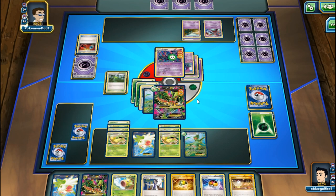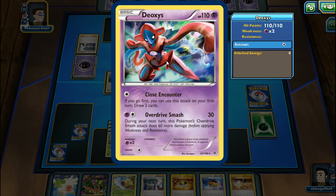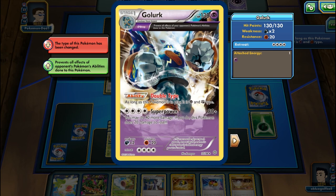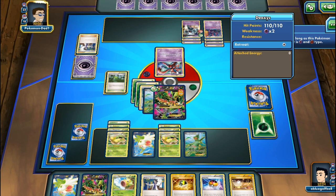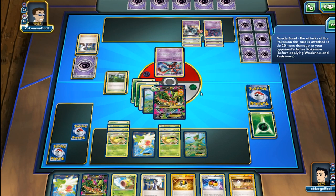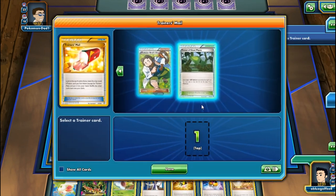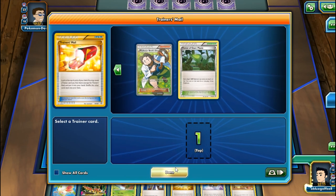My opponent brings out Deoxys and could hit for Overdrive Smash. Here's a Golbat. If my opponent had Flareon we'd be doomed. There's a Muscle Band onto the Golbat. Let's use Trainer's Mail - we have Forest of Giant Plants. My opponent hasn't countered the Stadium, so we'll just click Done.